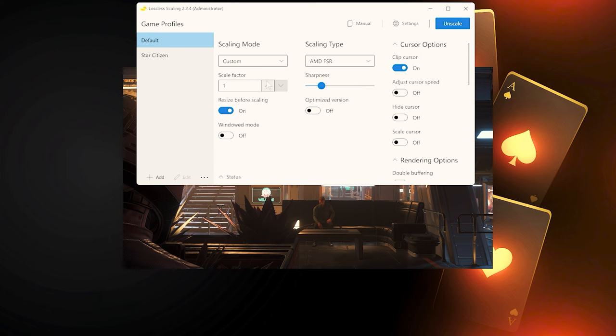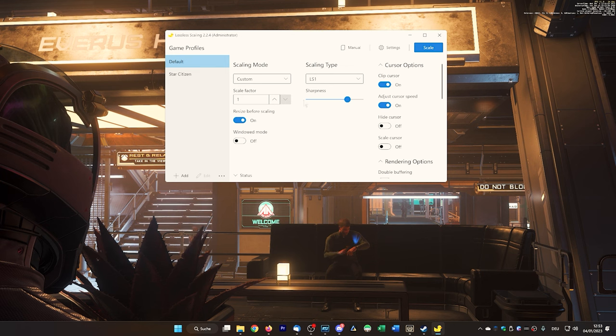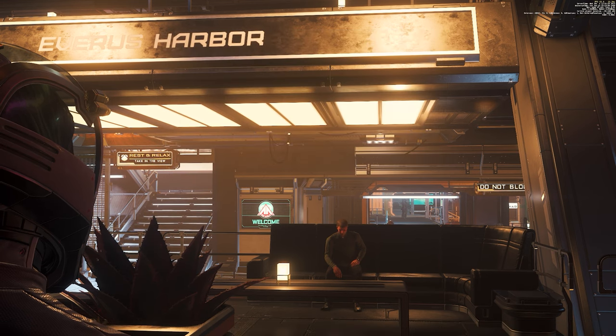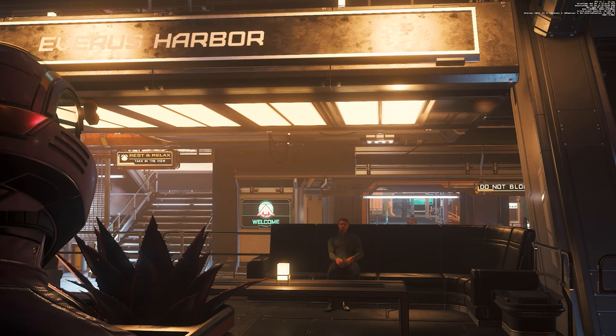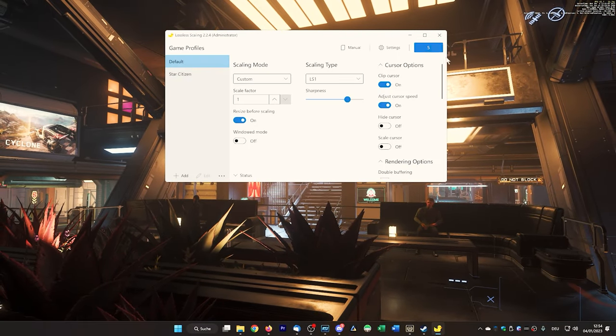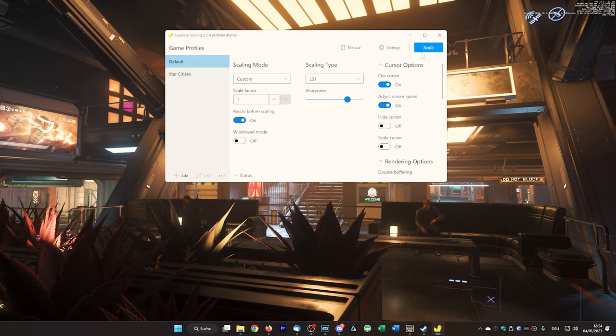For this, we remain in the native resolution in the game and then use the scaling method most visually appealing to us, as well as Scale factor 1, in order to obtain a plus in picture quality and sharpness. Using the LS1 variant as an example, we show how image sharpness and quality can improve when scaling is activated. This is particularly noticeable with distant areas, fonts, or intricate objects. For example, the Rest and Relax sign still looks slightly washed out in native 4K resolution, but becomes much sharper when scaling is activated. A slight brightening and a somewhat more plastic overall image are also noticeable.